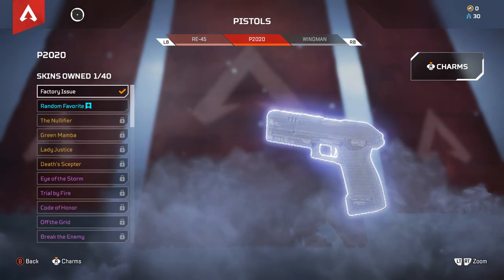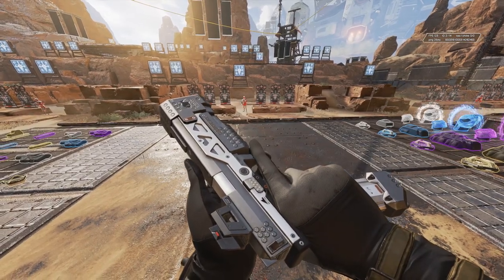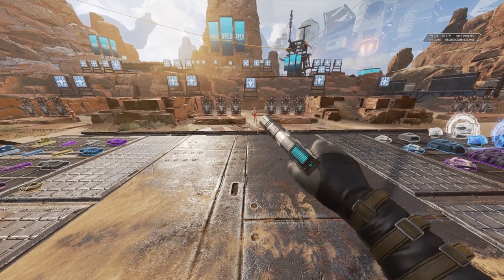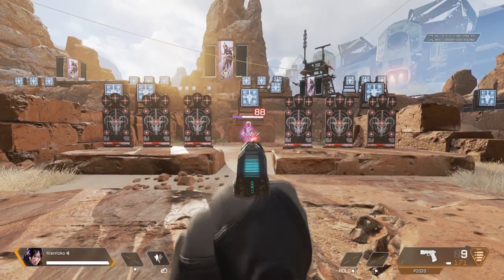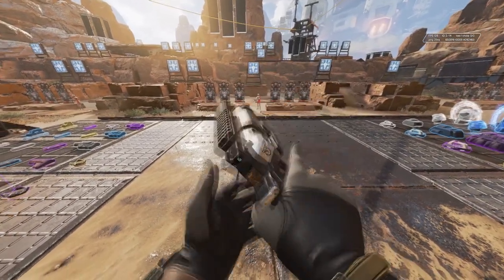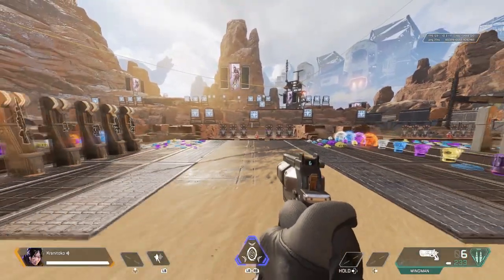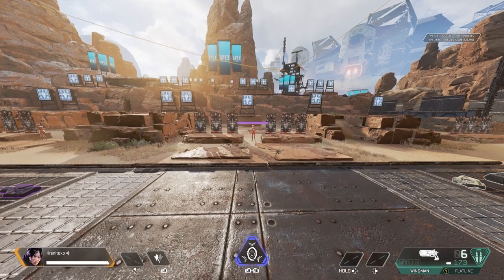Moving on to pistols, there are only three currently in the game: the RE-45, the P-2020, and the Wingman. The RE-45 is an automatic pistol that uses light ammo — some describe it as a Mini R-99 due to its high-ish fire rate and relatively easy control, though it has a low DPS rate. The P-2020 is a single-fire weapon that also uses light ammo. Shots are limited to how fast you pull the trigger, reload time is hardly anything, and it has very low recoil, though it's not great at close range and you'll likely be outgunned before you can down someone. Finally, the Wingman is a single-fire weapon using heavy ammo. Popular with pro Apex players due to its high bullet damage, though it can be difficult to aim at a moving target because of its high recoil. Prior to Season 10, the Wingman and RE-45 used to have a quickdraw attachment which allowed faster weapon switching and increased hipfire spread, but as of Season 10 the hopup has been removed and its effects have been passively added to those weapons anyway.